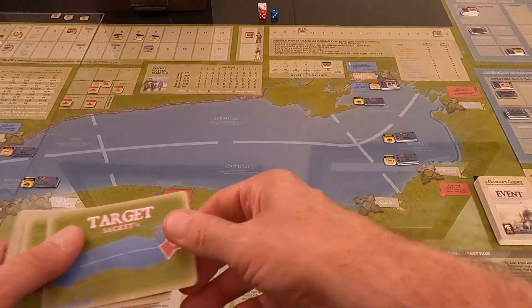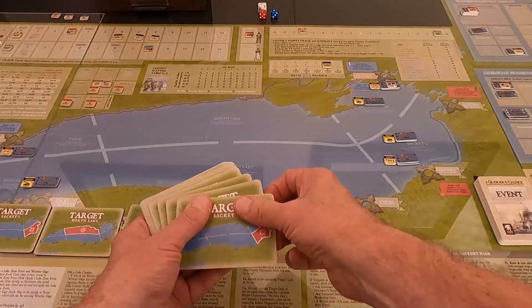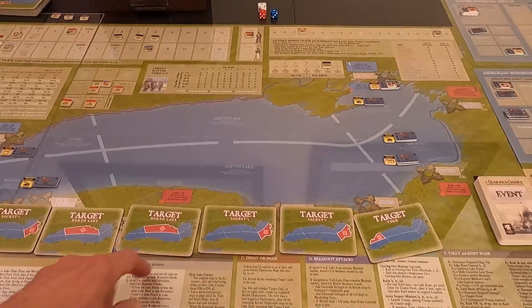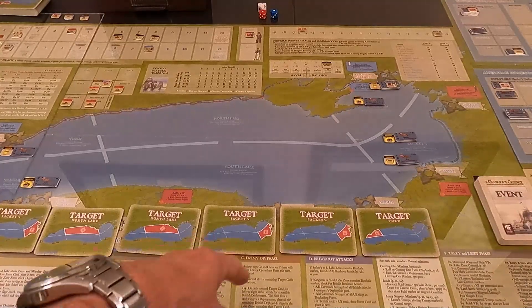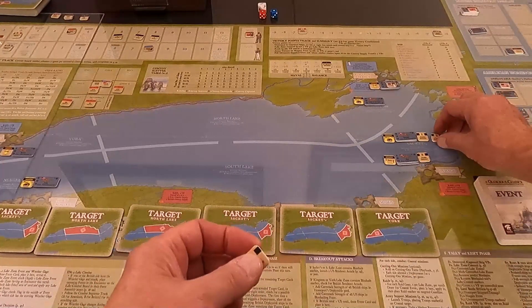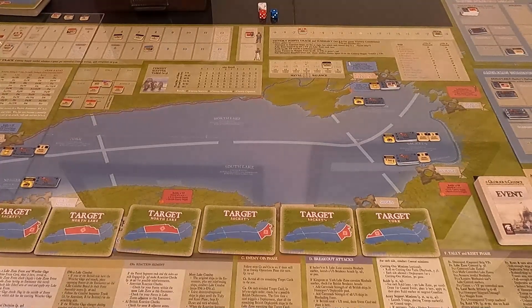We start with Sackets. We pull one, two, three, four, five, six — there are the six cards. The first is in Sackets Harbor, then north lake, north lake, Sackets, Sackets, and York. Nothing up in Kingston. I need four possible encounters. The first goes on the Growler, the second on my convoy, the third is picked up again on the convoy area, and the fourth is in York on my raid.